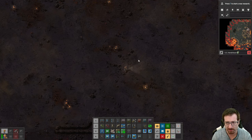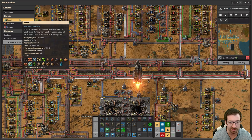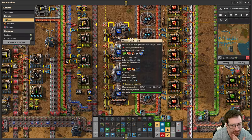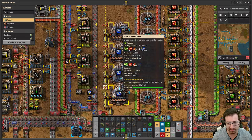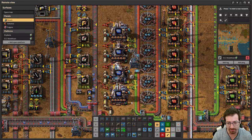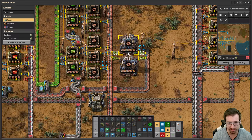I've done a few things on Nauvis. On Nauvis, I went ahead and changed to have some electromagnetic plants, just because this was a really easy spot to add them and we get so much more productivity. That kind of felt like a no-brainer. These don't even run full-time on the 22.5 green chips that we can be fed. I also added a couple more over here, because that was another easy spot.